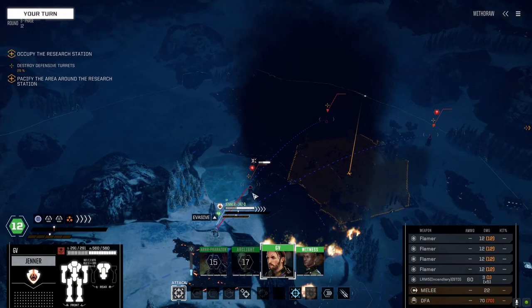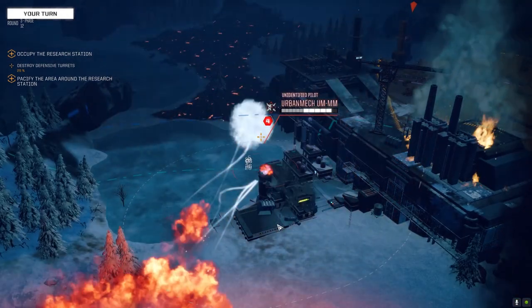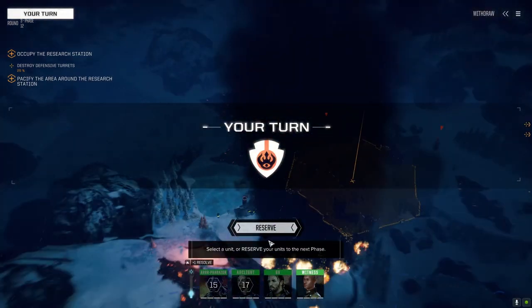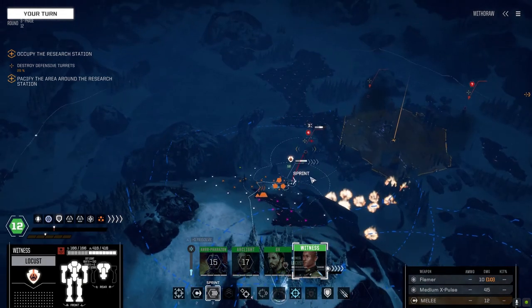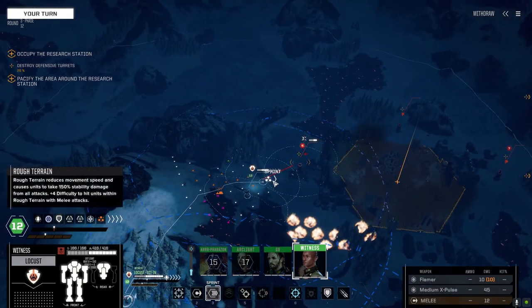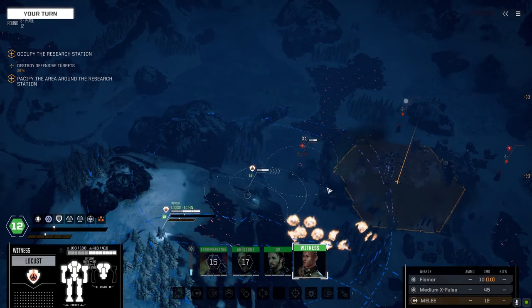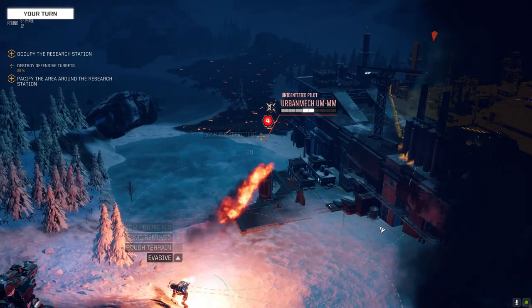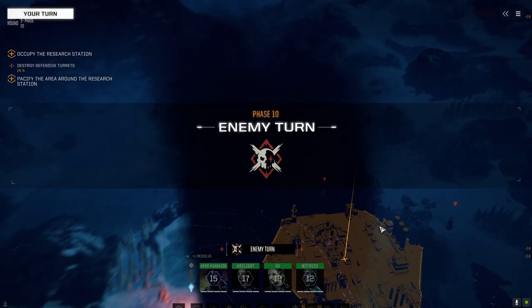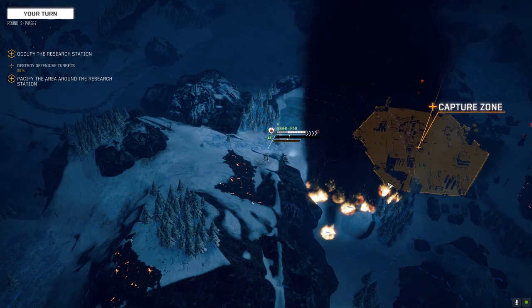They are online — get in close on this turret. Nice damage. Getting in close will make the PPC way harder to hit us. Let's get in real close — full speed, hit this guy. Nice.